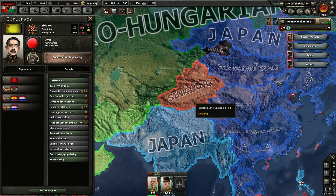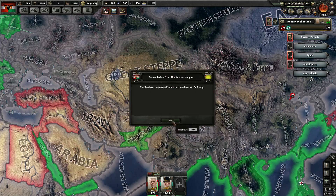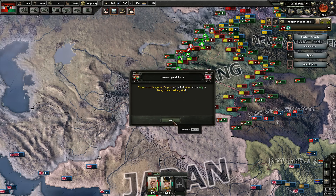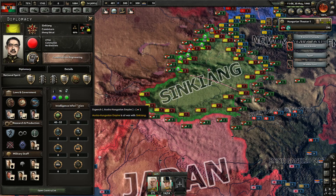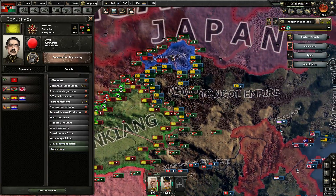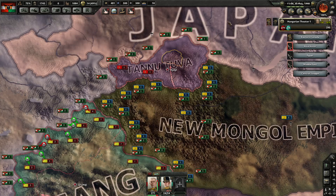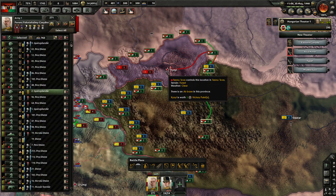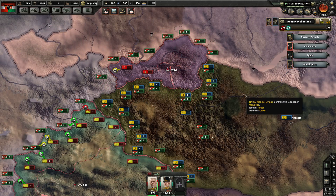Our war goal is to take Yakın from Xinjiang, so we'll declare war on them and call our allies in. That should hopefully be an easy one — they don't get to merge the wars because they're in the Comintern. They have a lot of stuff ready, but Tano have nothing, so as long as this happens quickly. They're not allowed to do it from the new Mongol Empire.